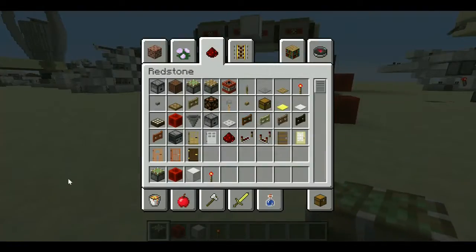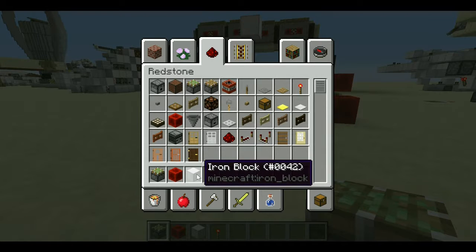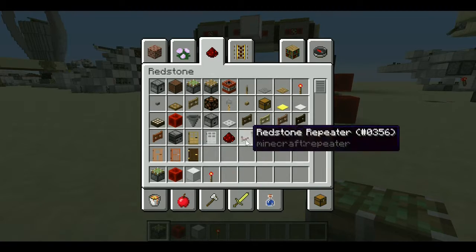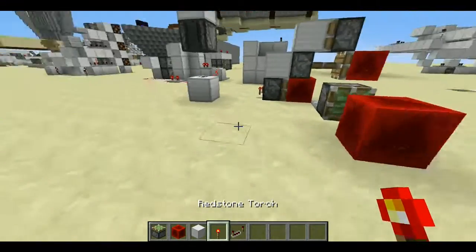So what we're going to need is some sticky pistons, a redstone block, some blocks of your choice for scenery, a redstone torch, and a repeater. That's for the add-on at the end.